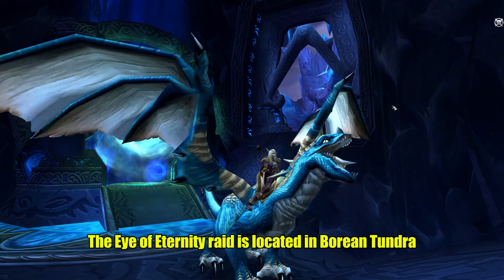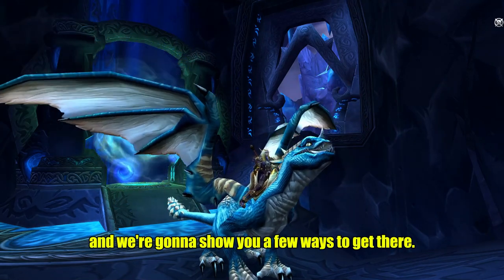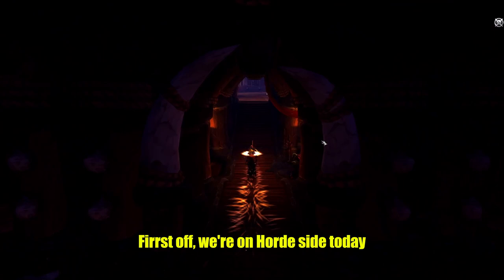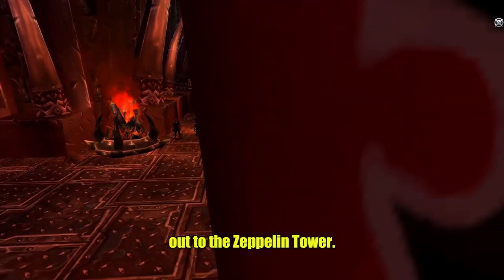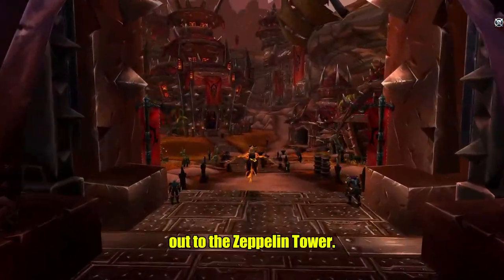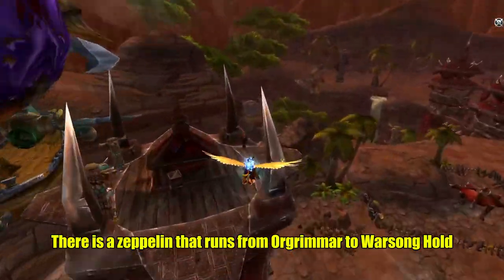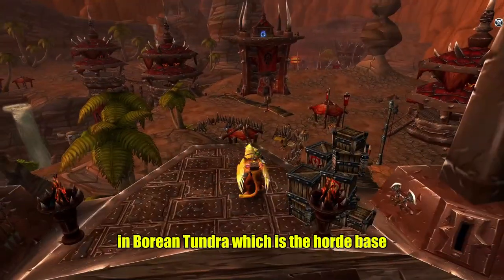The Eye of Eternity raid is located in Borean Tundra and we're going to show you a few ways to get there. First off, we're on Horde side today, going from the Orgrimmar portal room out to the Zeppelin tower. There is a Zeppelin that runs from Orgrimmar to Warsonghold in Borean Tundra, which is the Horde base.